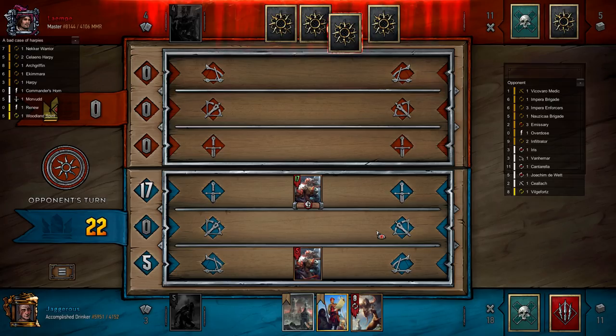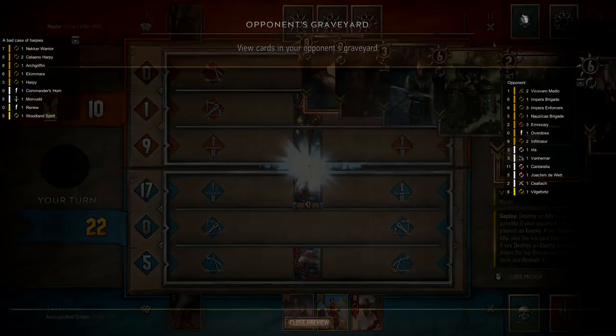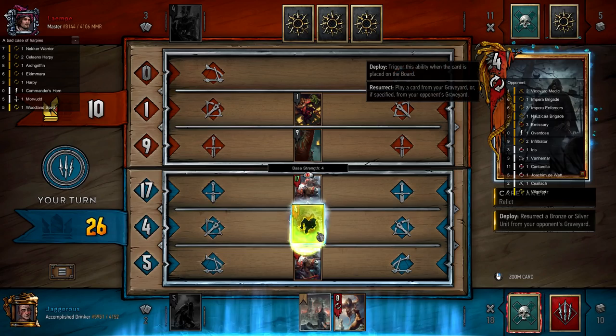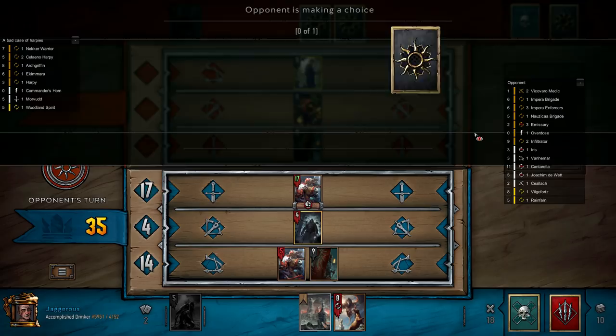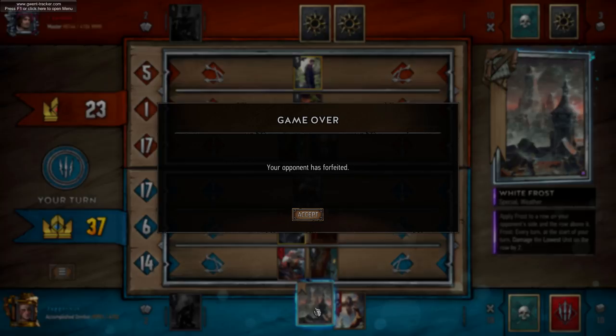Vicar Varro incoming. Infiltrator — oh wait, I can actually stop this from happening if I play my Royal Decree into Renew into Caretaker, grabbing the Infiltrator he played last round. It's not happening. No Menno, no Menno. Does he have another Vicar Varro? If he does we're kind of in trouble. That's Rainfarn — wow, he's really invested in this round.